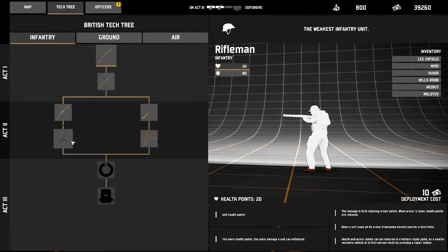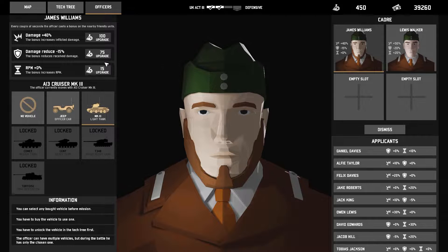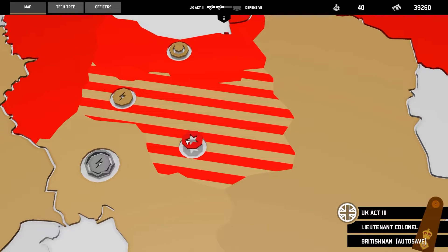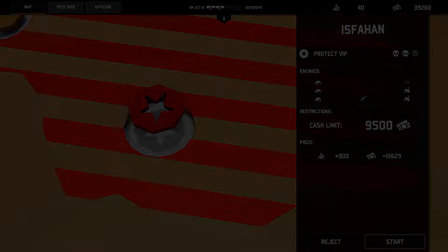Alright, let's check in the tech tree. We'll get a Black Prince. We could use officer tanks, but I really want to upgrade our officers — I should be using these guys more. They're well upgraded, very high damage on the officers. Next mission is Fana, I think that's how you say it. Two buildings, one artillery, and three tanks. Shouldn't be too difficult. Let's get right into it.